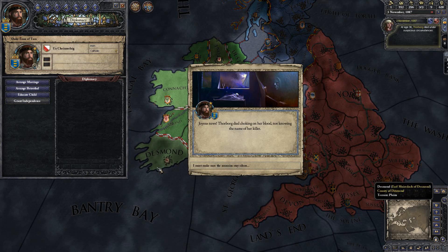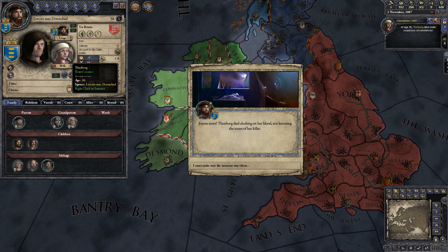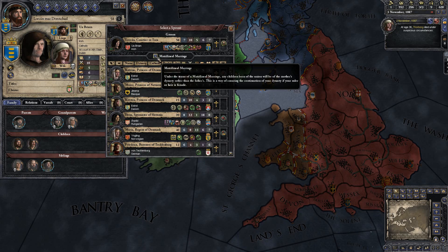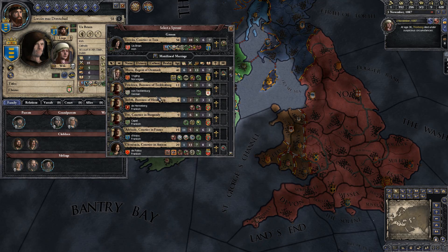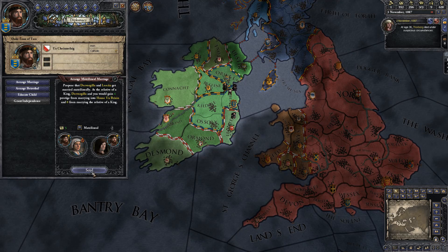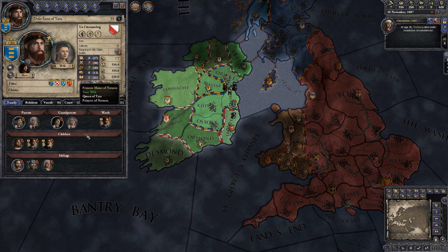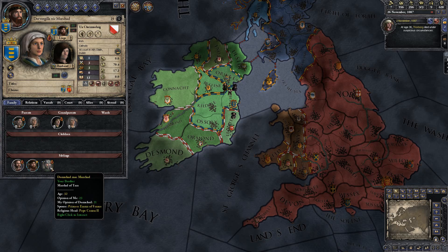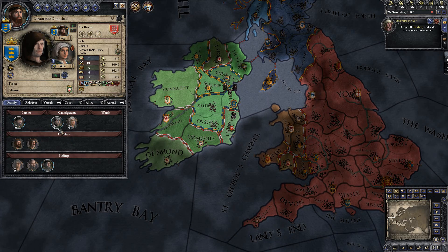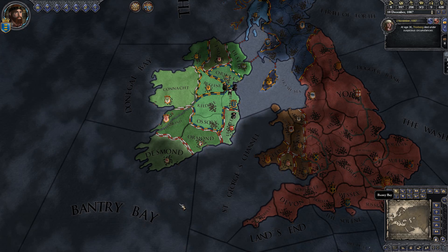She's finally dead — took forever. This means her dear husband is now single. And there is my sister — he can't refuse. Now they're married. Hopefully they can have some kids. Those kids will have claims, and then I can push those kids onto a foreign throne. It's all very cunning.